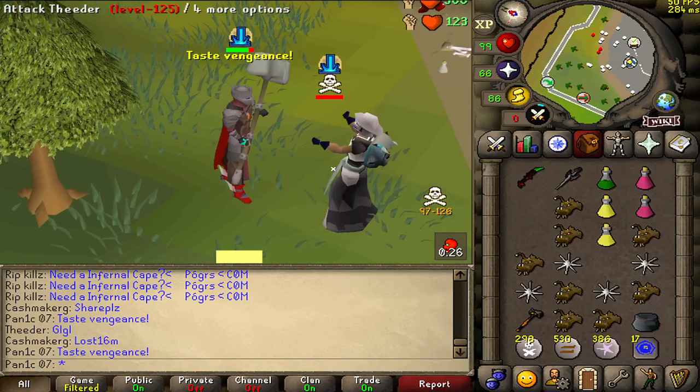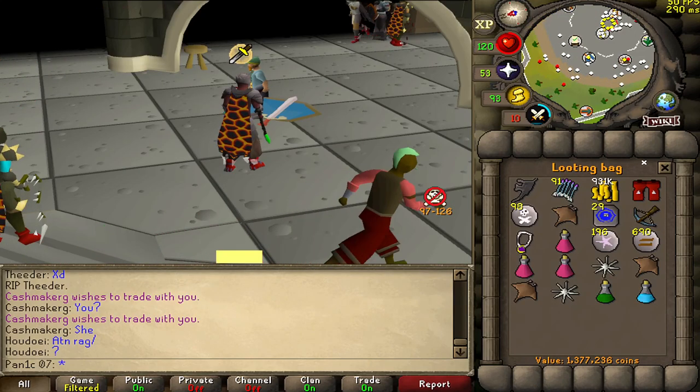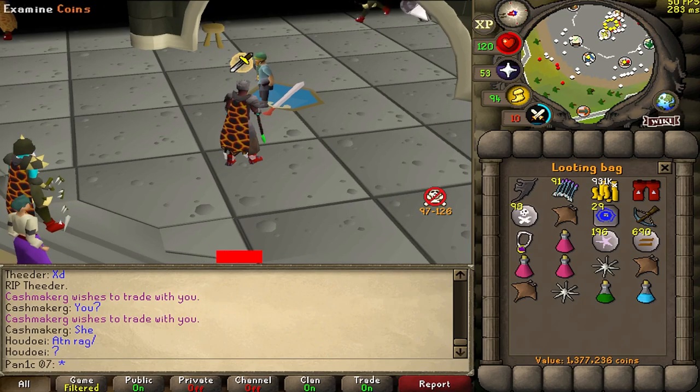Oh, go five! 1.4 mil — we got one. Real cash! Wonder what in the world he had on him to drop that.